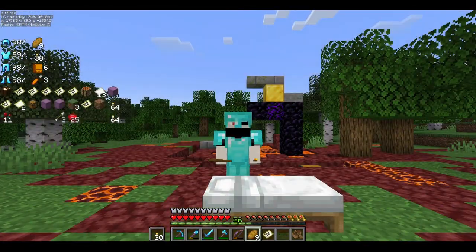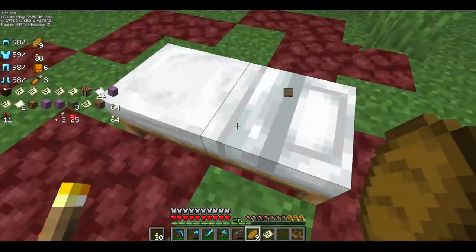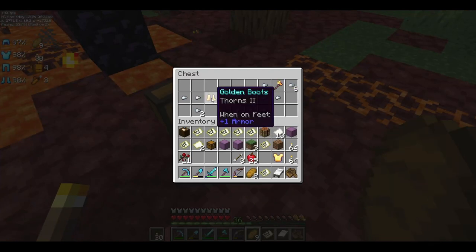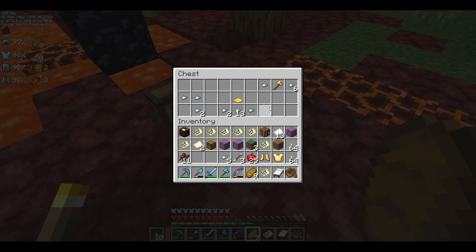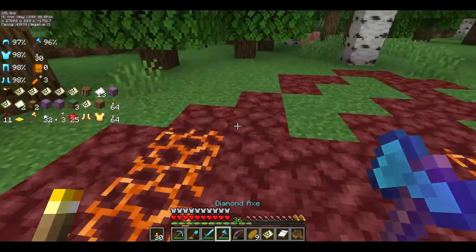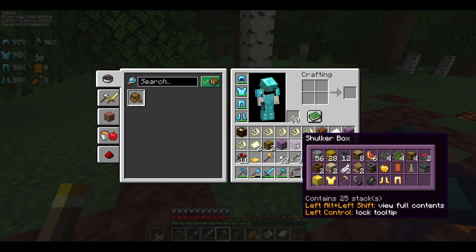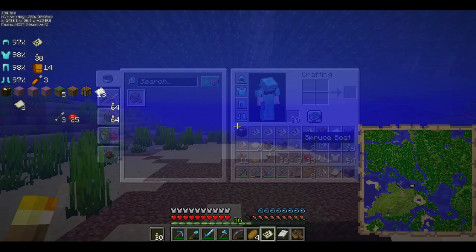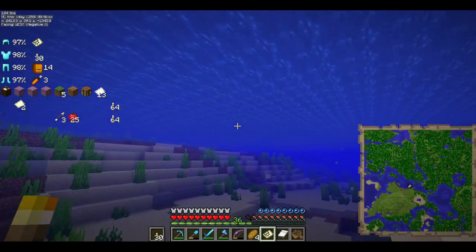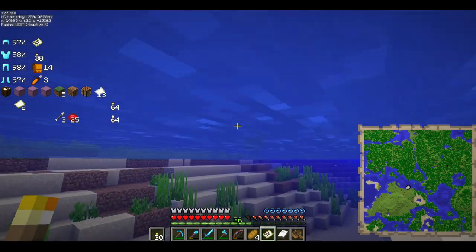Alright everyone, I am back, and right behind me is another ruined portal. Let's see what lies in the chest: protection advantage, golden chest plate, thorns two golden boots, iron nugget, efficiency three axe, and a golden pressure plate. I am just about done with this map — and there we go.